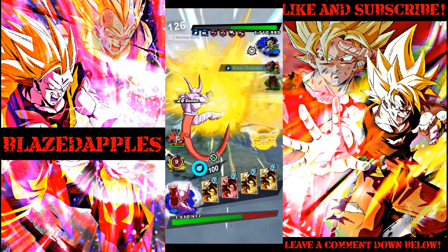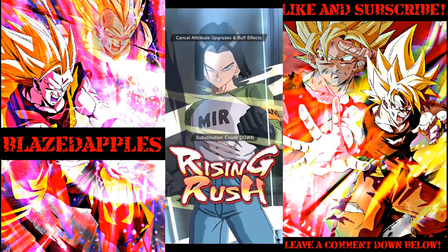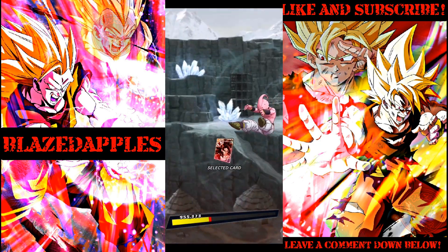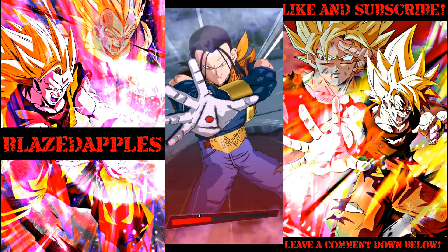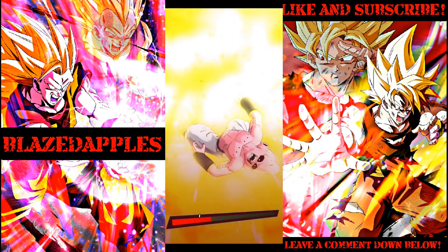Alright Janemba — let's use a strike card, let's see that gauge. Kid Buu has endurance. There's our first life guard.